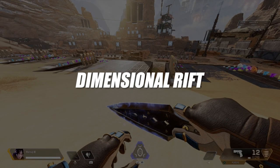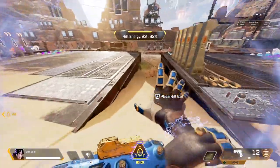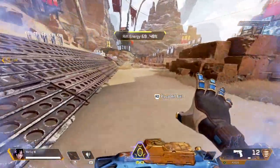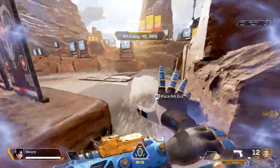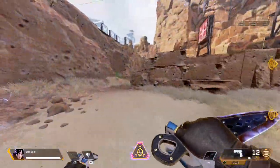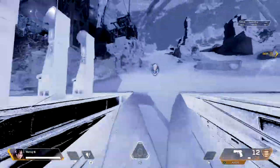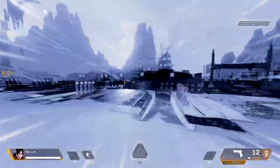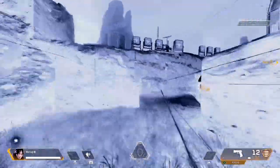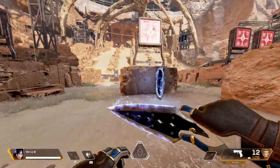Now onto Wraith's ultimate ability, Dimensional Rift. Wraith creates and links two portals together for 60 seconds, allowing anyone to travel through them. This is a great ability for almost any situation. It allows you to get your teammates into different locations, reposition them on the map, get across a wide open area without taking damage, and save downed teammates. The portal does literally everything you want in Apex Legends.